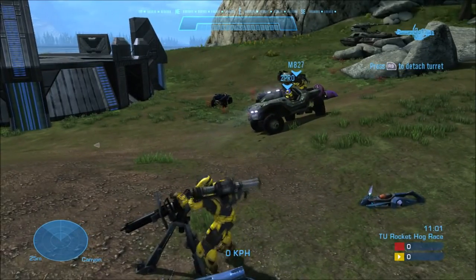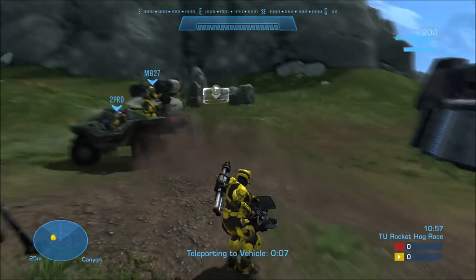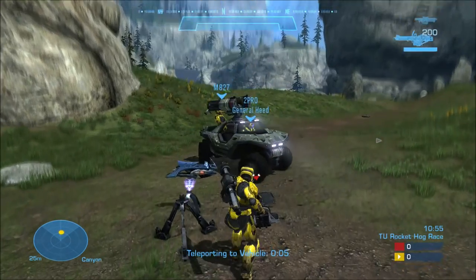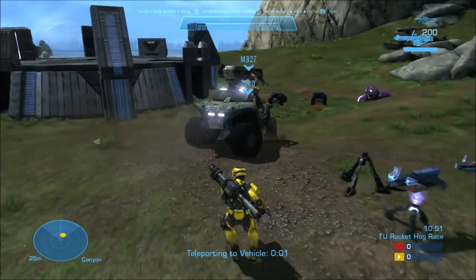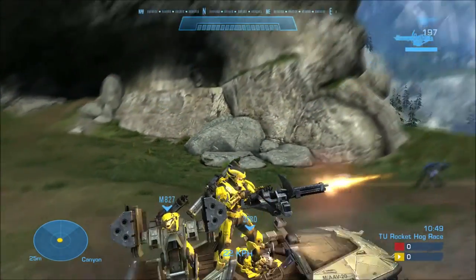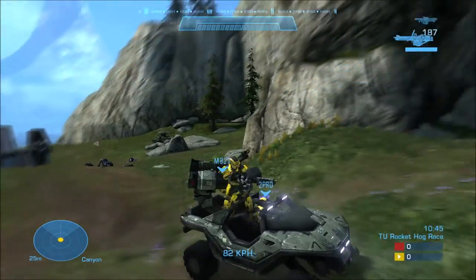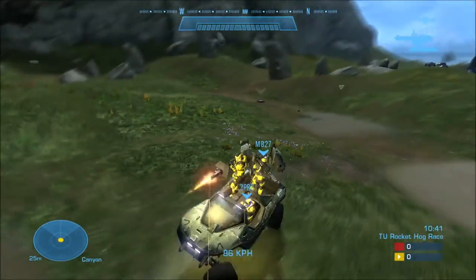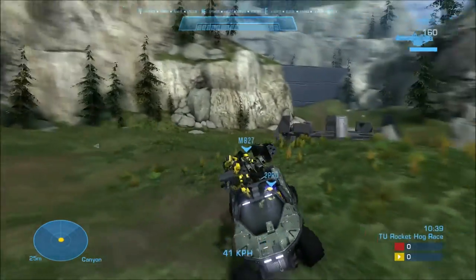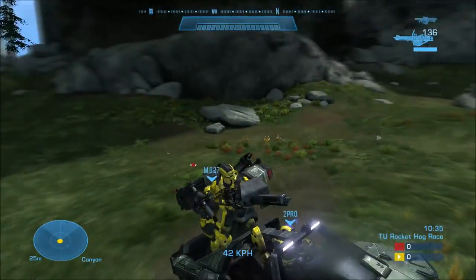That's pretty much all there is to it. You just need a Rocket Race game type where you can pick up weapons and have machine gun turrets spawn as well. You need to make sure that when you're on foot you can also use vehicles. You just gotta play around with the settings to get the right configuration for it to work, because the default settings are not going to work — there are definitely a few things preventing a machine gun turret from spawning, or you from picking it up or yanking it off.